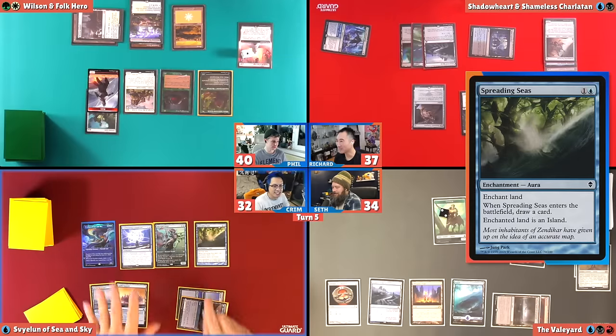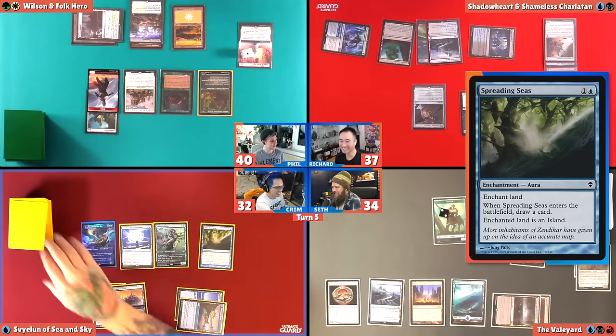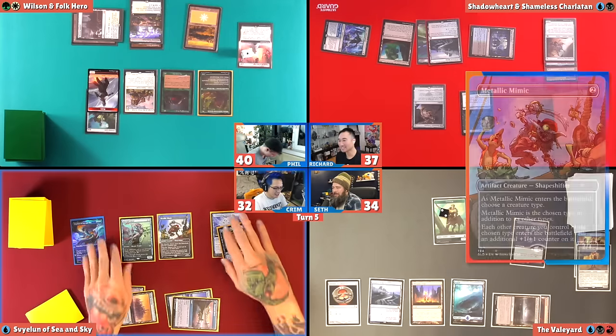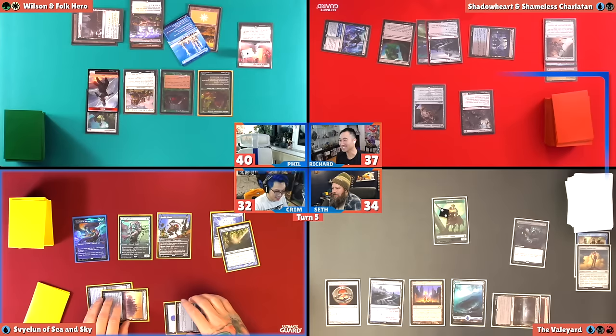I'm going to cast Spreading Seas. Can you Spreading Seas Myriad Landscape? I'm going to target Phil's Plains. Krim, making all the enemies here. I'm going to play Metallic Mimic and name Merfolk. Did you draw for Spreading Seas, Krim? Yes I did. I do have a Spreading Seas in my collection — a fancy one. This one went to modern tournaments with me.